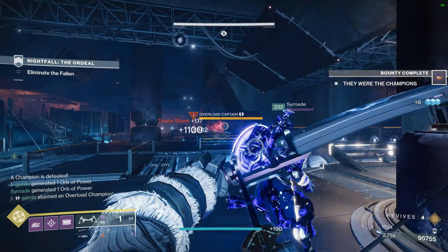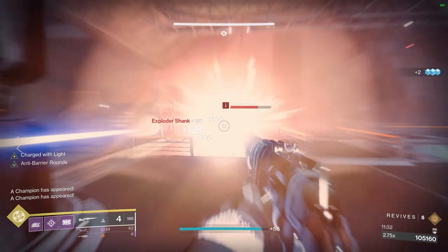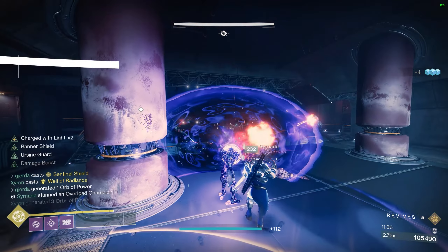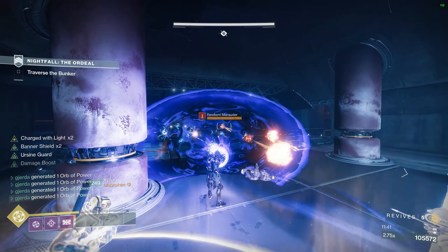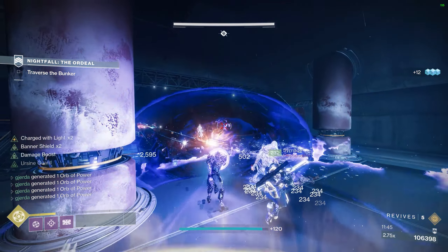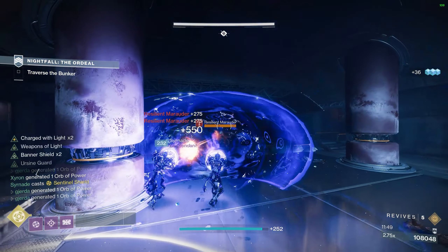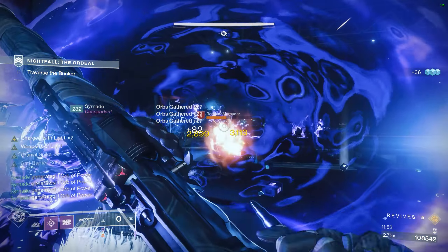Once you activate the next enemy spawn, pop an Ursa Furiosa right away along with a Well of Radiance. Important: if you're blocking with Ursa, you can't stand inside the Well of Radiance or it won't give you shield energy back — stand just outside it while blocking. Here you can see a good example of chaining Ursas back to back: the Titans communicate timers so you're never unshielded, popping them back to back to keep everyone shielded the whole time.